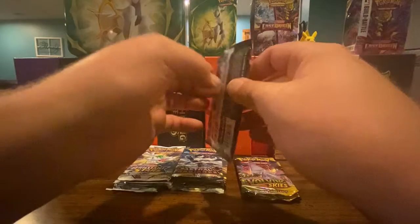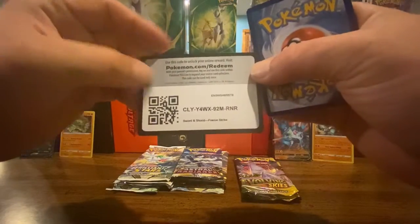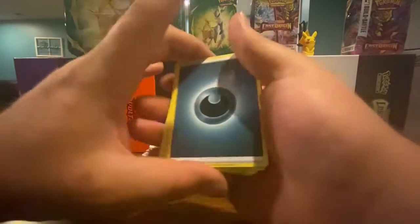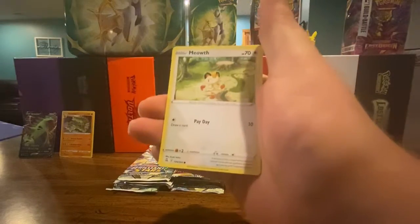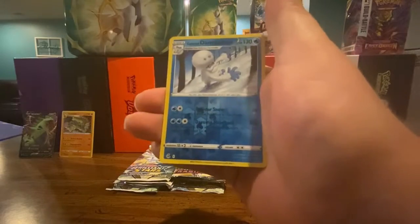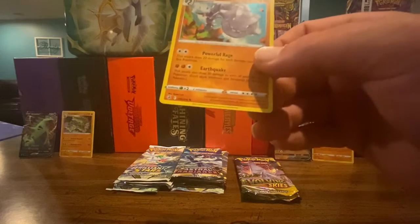Last Fusion Strike pack: code card, energy, Farewell Bell, Leavanny, Stantler, Dewpider, Meowth, Onix, Turtwig, and a Shroomish reverse holo. Then a Darmantian, and a Steelix holographic. I'm happy with that.